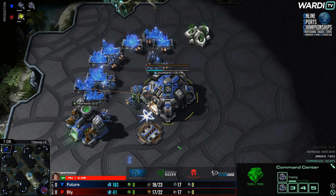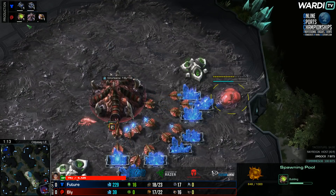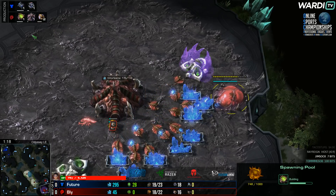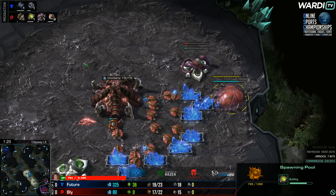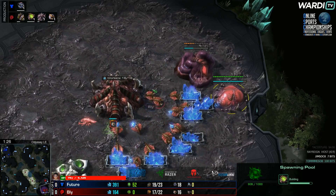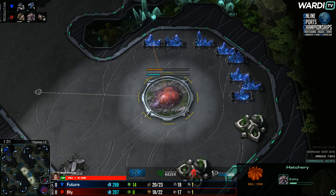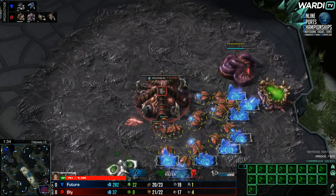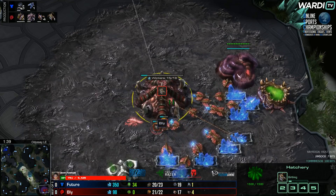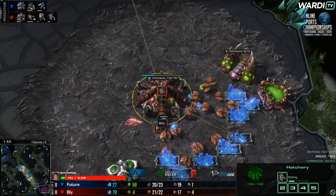Alright, game number one in a Zerg versus Terran matchup. Bly is already doing very Bly-esque things — pool first, which obviously opens up a lot of opportunities to be a bit more aggressive in the game. Going into this pool first, we've already seen the spawn pool come up into a gas, and a hatchery as well, so there's some macro-oriented stuff behind it, but it might still be a roach-ravager pressure. No real confirmation just yet.